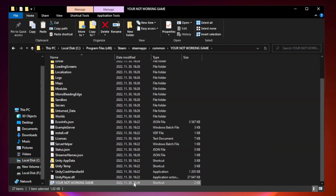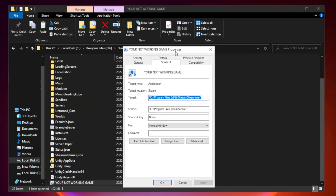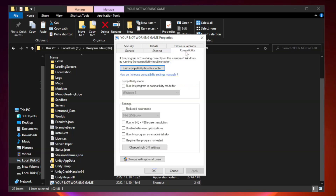Right click the game application and click Properties. Check Run this program in compatibility mode and try Windows 7 and Windows 8. Check Disable Full Screen Optimizations. Check Run this program as an administrator.